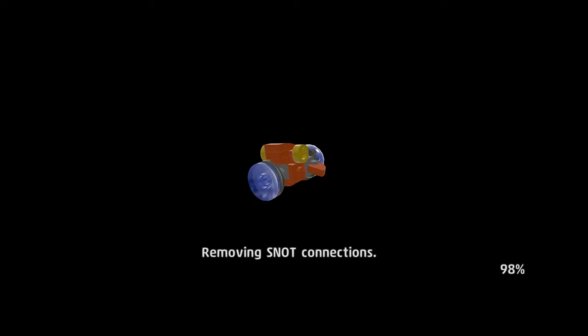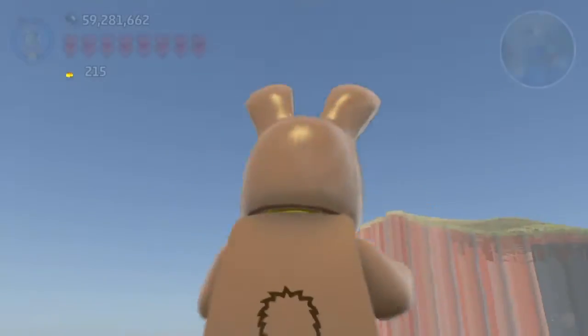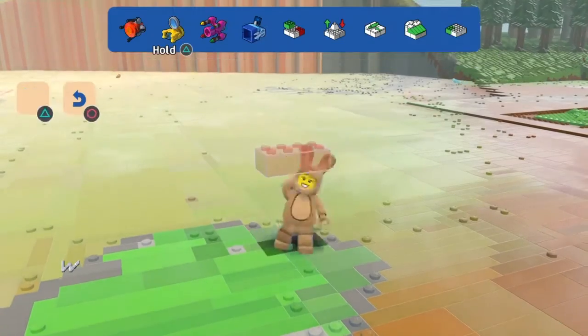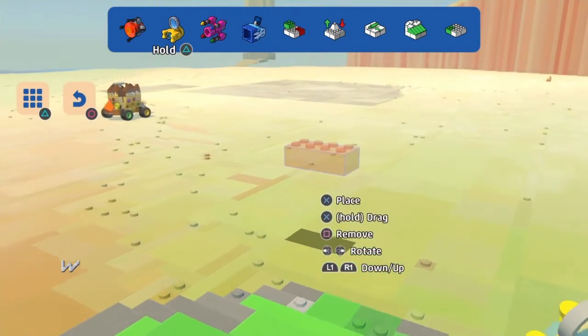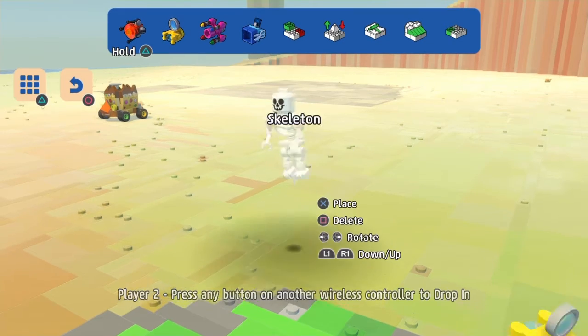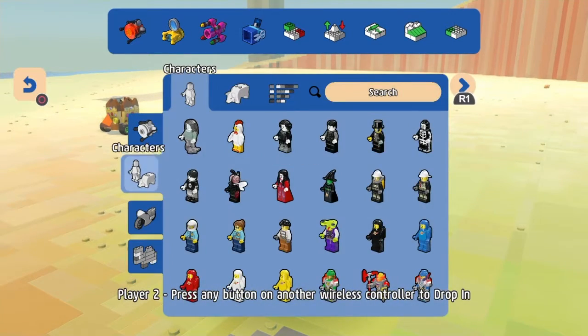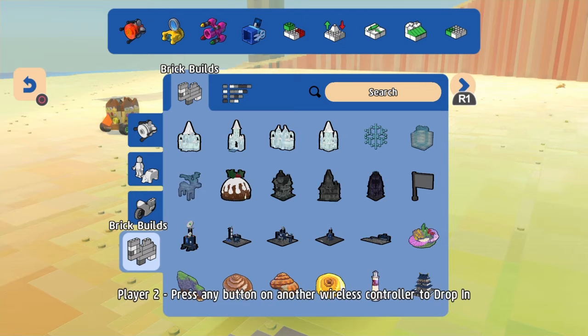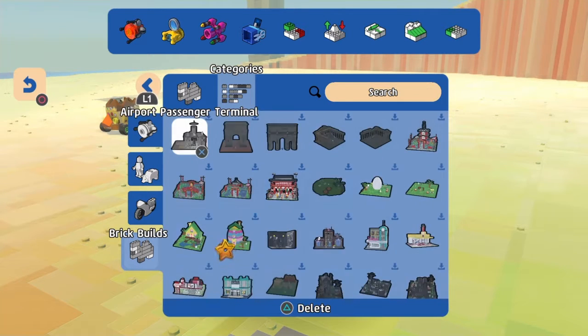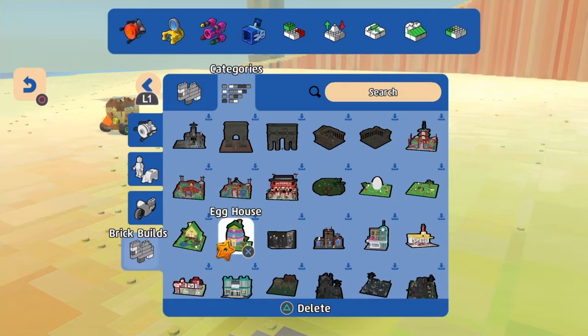We'll see what new goodies it may or may not have. So here I am in one of my worlds, using the free build tool, which I find easier to use. I'll go to showcases and go to the Egg House.